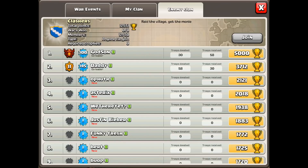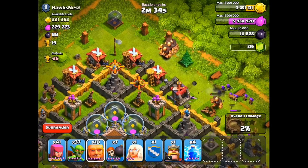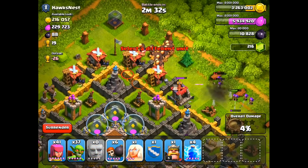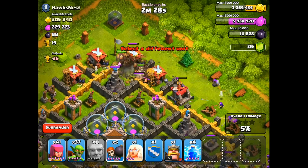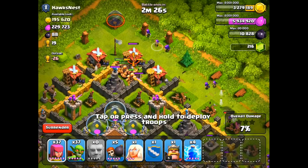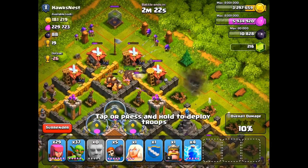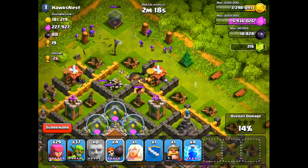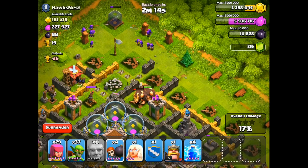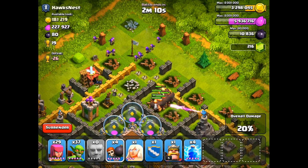Some other notes during the battle day period: shields are not affected, so you don't lose a shield if you attack someone, and your active shield does not protect you. As far as clan castle troops go, after each attack they're automatically replenished. So if you have someone donate to you during the preparation day and people attack you during the battle day, don't worry — everything will be replenished every single time. Your traps, your heroes, your inferno towers, your X-Bows — after each attack they will automatically be refilled.